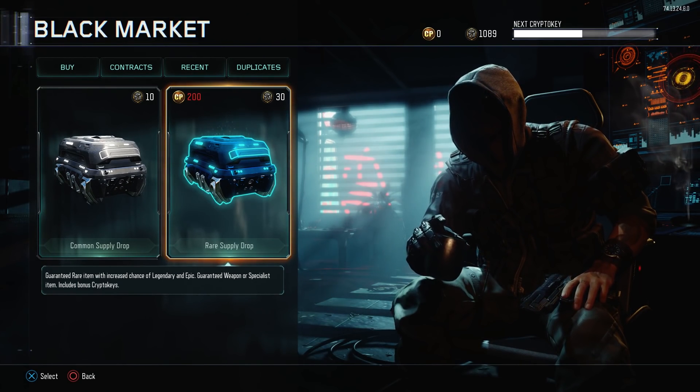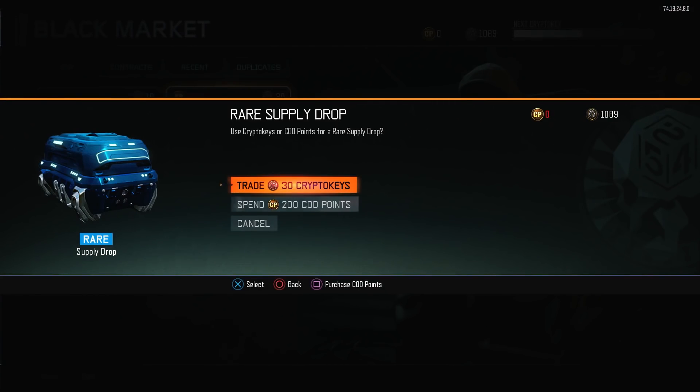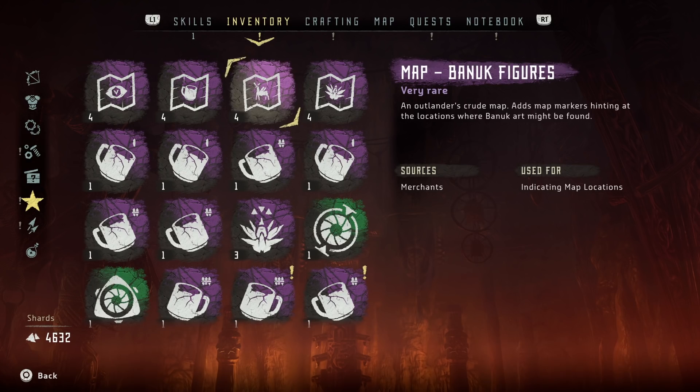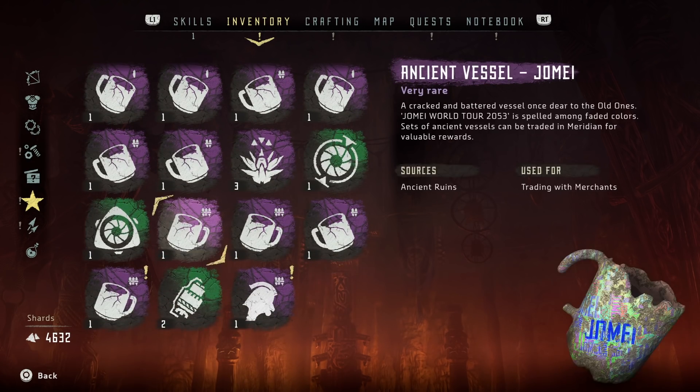Every game has them, but in most cases that's how they make money through microtransactions. In Horizon, the boxes are a bad game design choice and they just shouldn't be here. Going on, the special items tab holds your collectibles and quest items. It does that well, but I'll come back to why I think it's a bit redundant in some aspects.